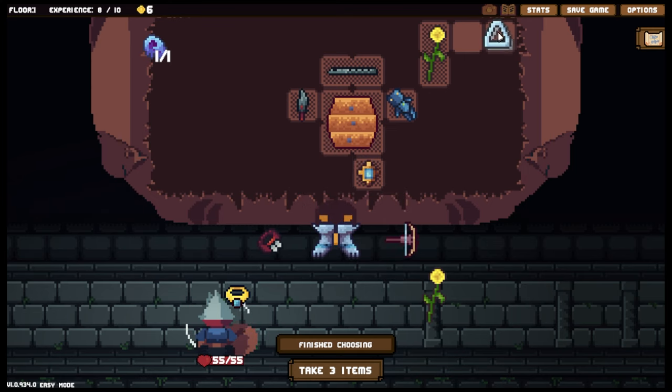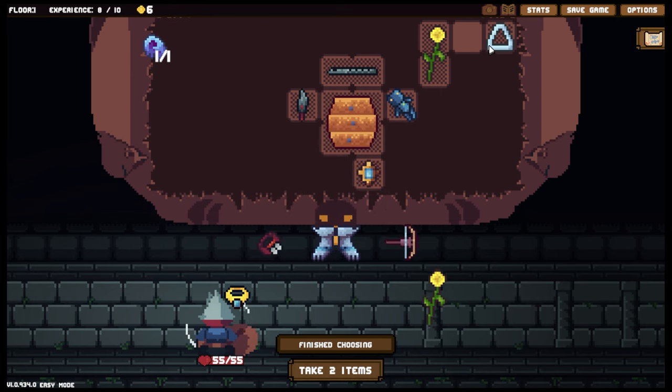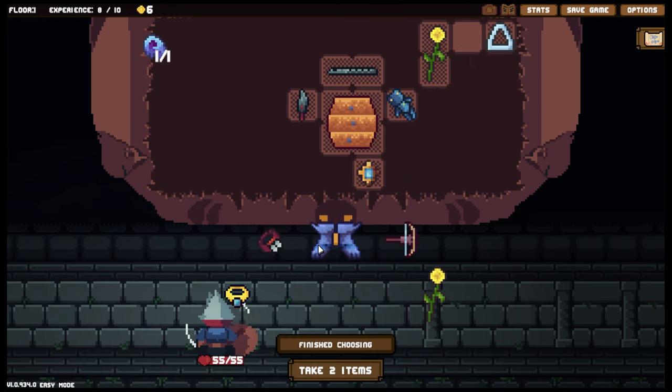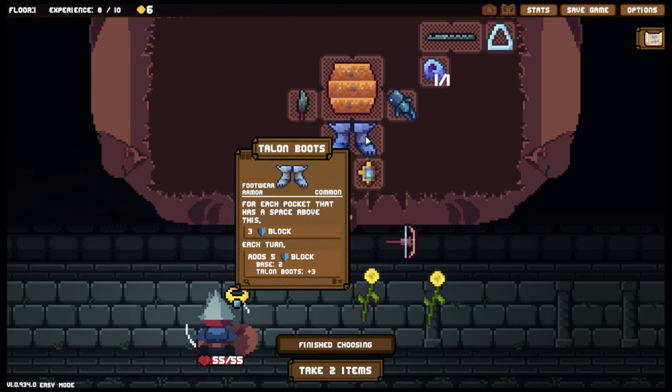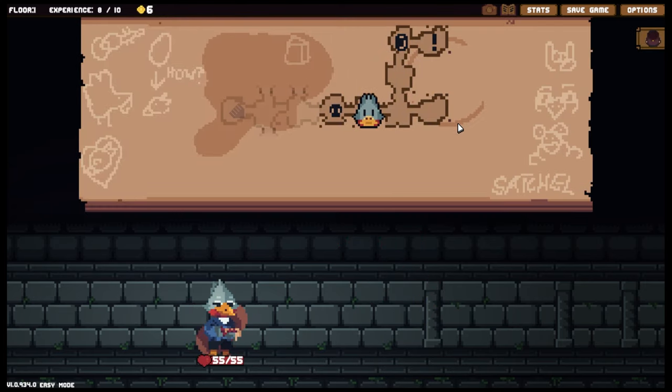The triangle — each turn when active adds three charm to all creatures. That seems like a very, very good one. We could grab the Crisis Ring — adjacent items on use cause adjacent items to be disabled for the rest of combat. Actually not a bad thing, but disabling it would shut it down completely. These seem like a really nice option. If we bring this along as destruction fodder, that should be fine — this will still give us five block each turn. I think that's all we're going to take.